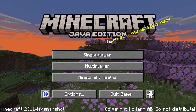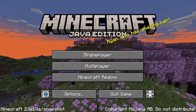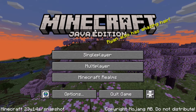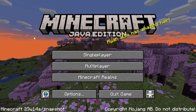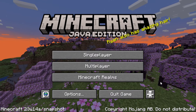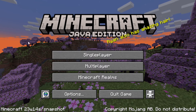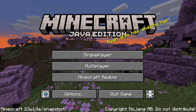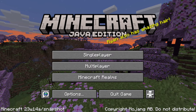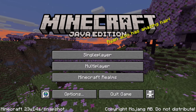Personally, I don't like that the splash text overlaps with the Java Edition text on the bottom — I'm hoping they can change it because it doesn't look great. But this is the new Java Edition logo. The panorama is a beautiful cherry grove biome for the Trails and Tales update, which is what 1.20 is called.